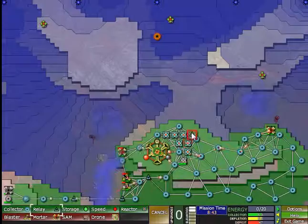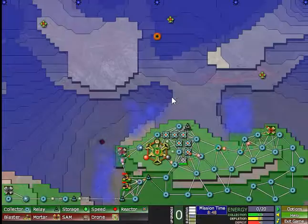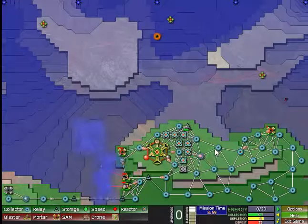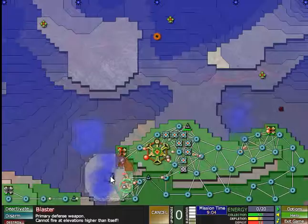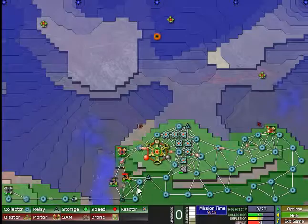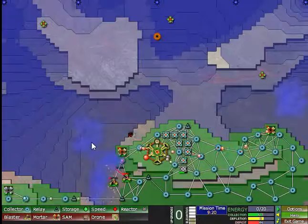Those three mortars should keep the creeper under control at least. I'll build another relay up here because that's where I'll start my assault northward. And another reactor, please. Optimally I should only need one gun here, probably only once the mortar has been constructed. Because right now the mass of creeper is just too much - it's overflowing the valley otherwise.